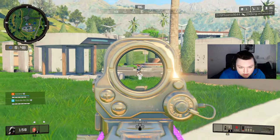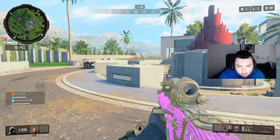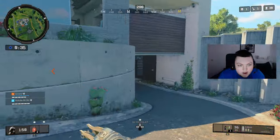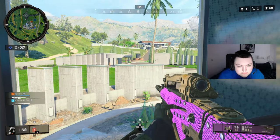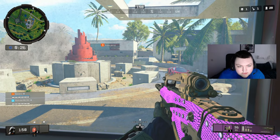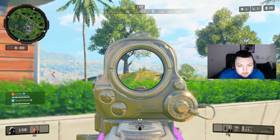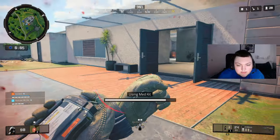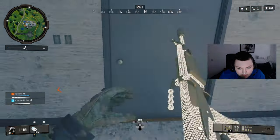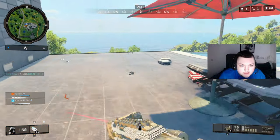They're both one-shot but I have no armor so I don't want to push. They're on the mountain at 160, holding us. Yeah it's an Auger DMR.